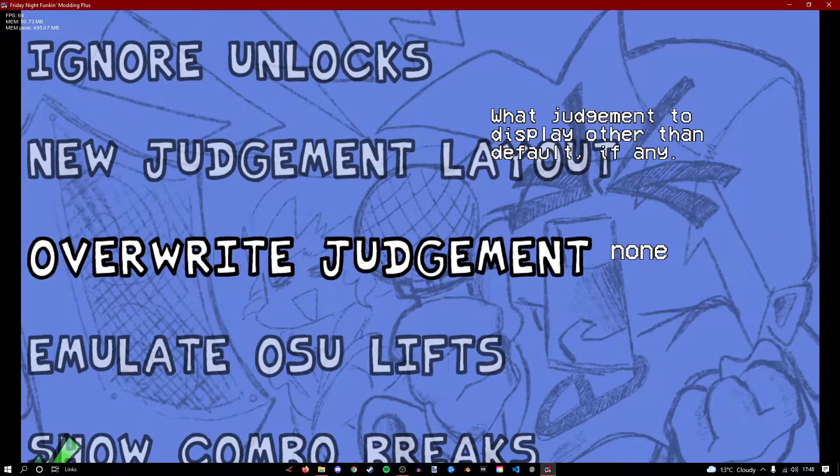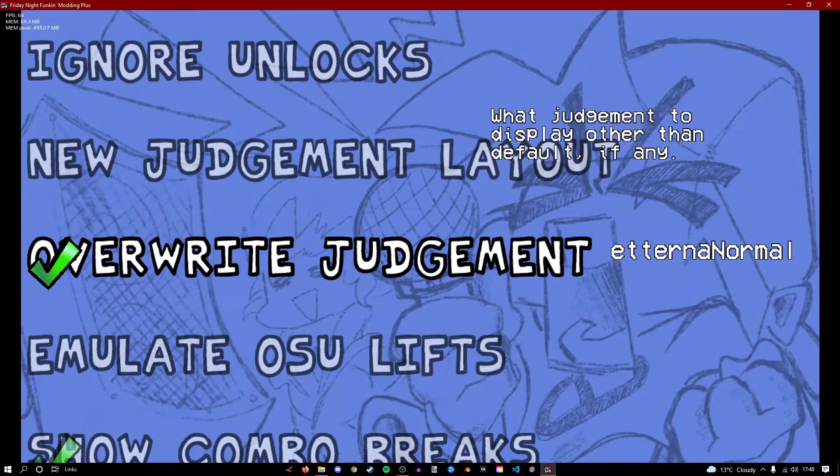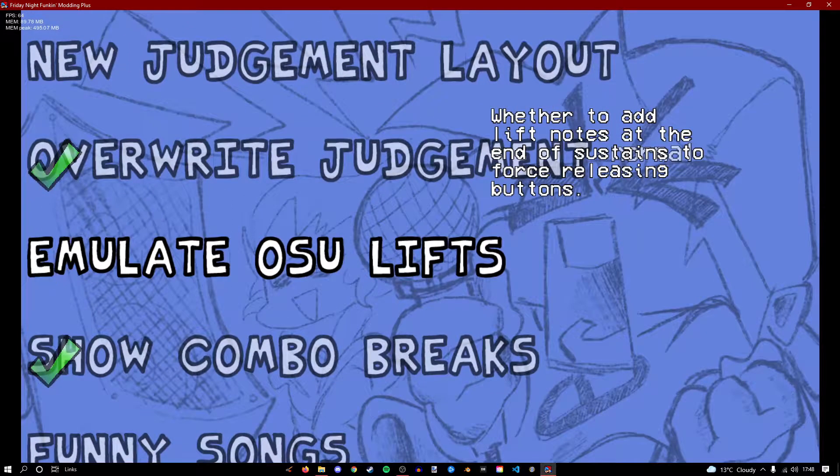These are custom override judgements — like custom ratings. So if we have normal for instance, it'll show us the default FNF ratings. If we have, say, 'how I feel', it'll show Discord ones, because it's funny.